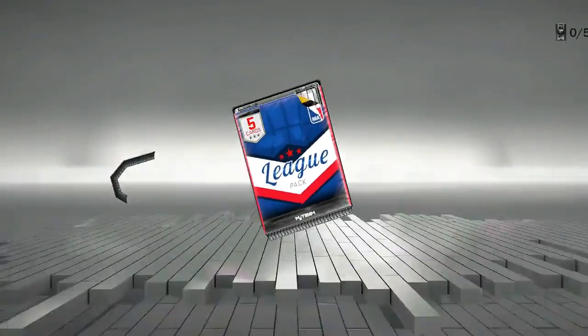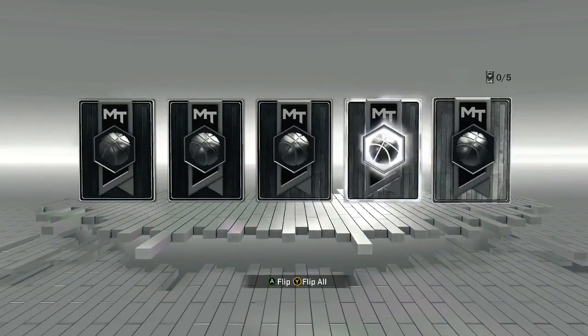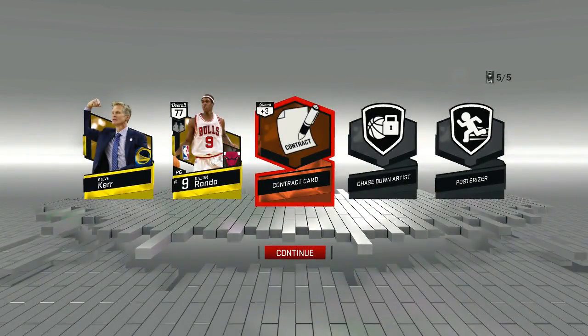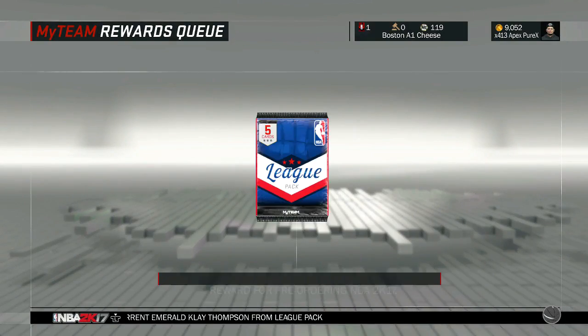Coming down to our last two packs. Pulled another gold. Let's see — we get Rondo. Alright, that's cool. He'll probably be my backup point guard.